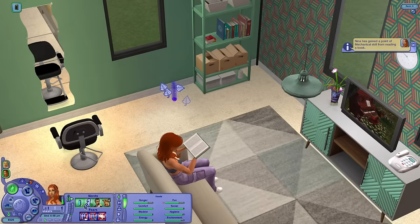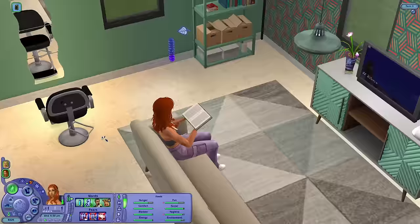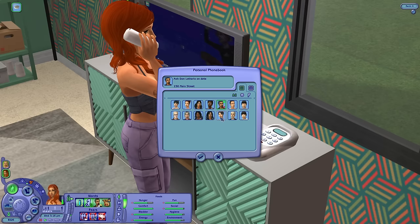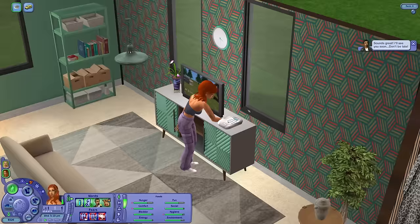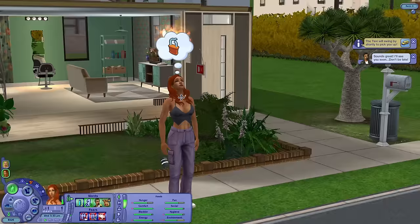Nina is gaining her aspiration meter to a normal state. She wants to become Hall of Famer — she actually does want the athletic career, which makes sense for such an active sim. Some of these wants are ridiculous though. The want for a date is gone but that's not stopping me from asking Don out. Let's try Don Lothario — he's available! Want to go out to a community lot? Sounds great.